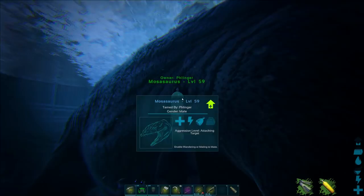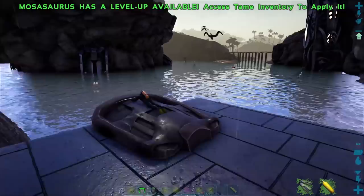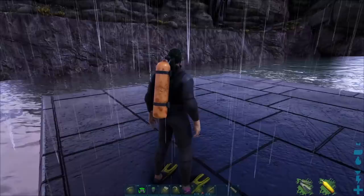These saddles do cost a lot, but once you have a platform saddle on one of these dudes, it does a whole ton of cool stuff. You can build small little bases on these guys. You can put cannons, ballistas, catapults on these guys — it's really just up to your imagination what you can put on them. It's not as big as the turtle, but it is quite a bit what you can put on these things.